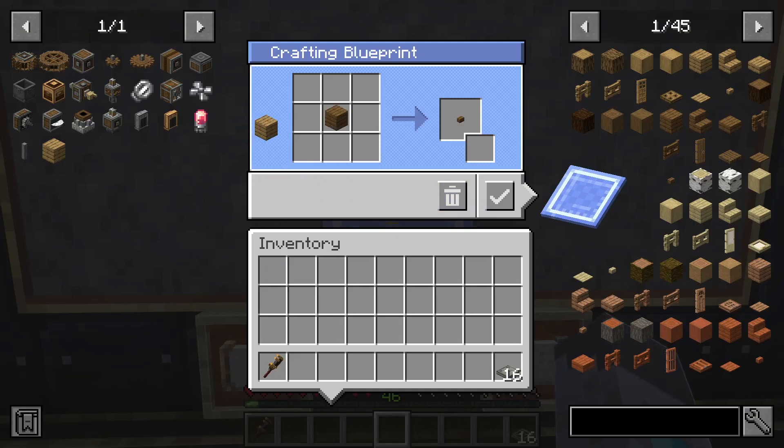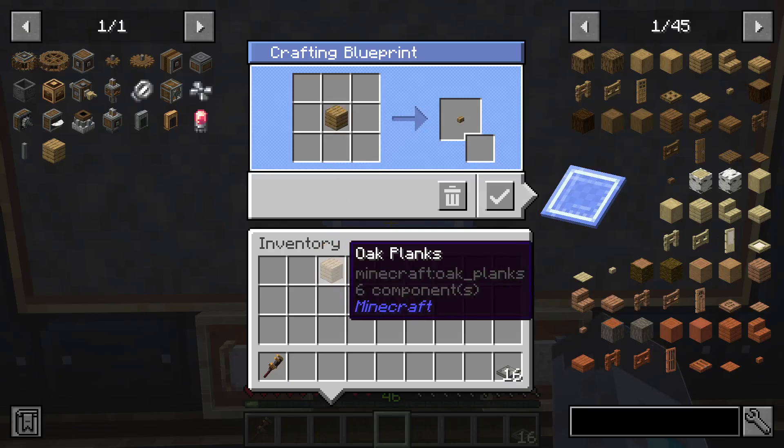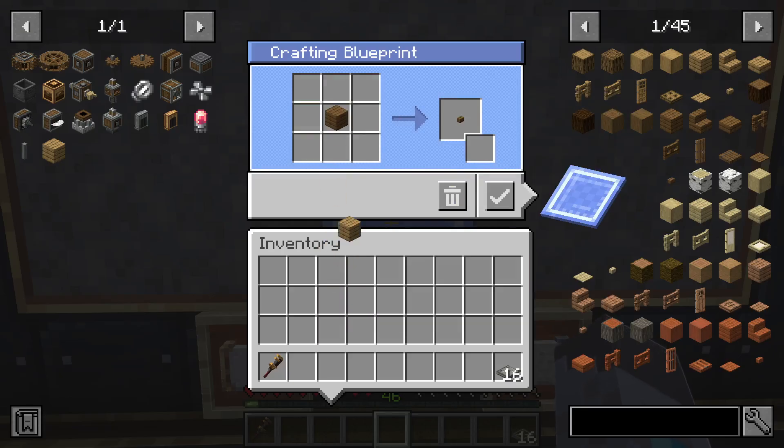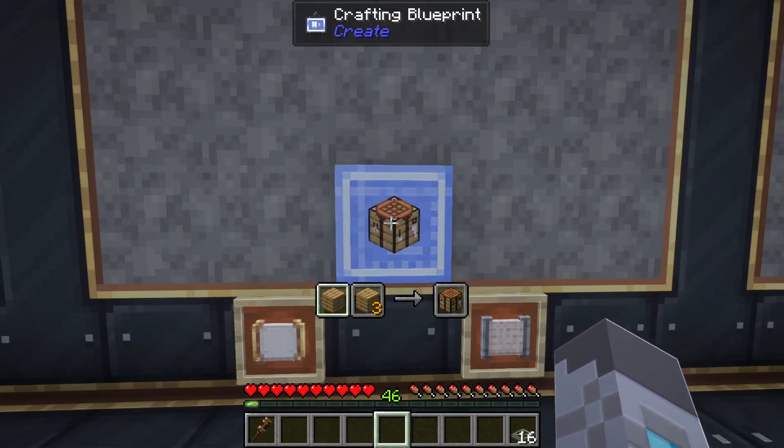If you put the wrong item in the grid, instead of having to remove it and then drag the item over, you can instead just have the item you want to replace it with in your hand and click on that slot, and it will replace the item. Once you have the recipe you want, you can click done and it will set that recipe in the crafting blueprint.